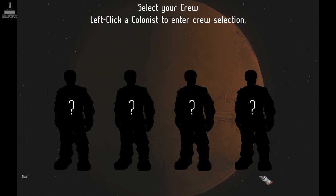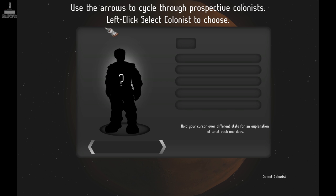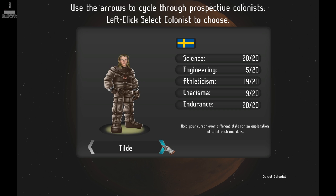Select crew. Left-click on a colonist to enter crew selection. Use arrows to cycle through prospective colonists. Left-click to select colonists to choose. So: science, engineering, athleticism, charisma and endurance. This person doesn't have a lot of charisma or engineering skill, but has lots of the others.